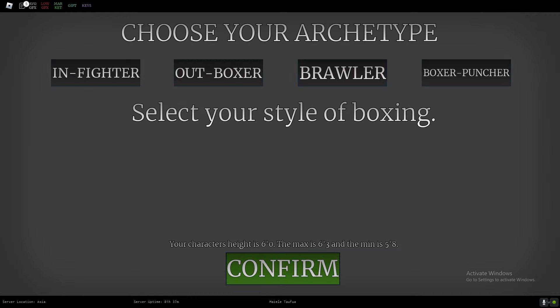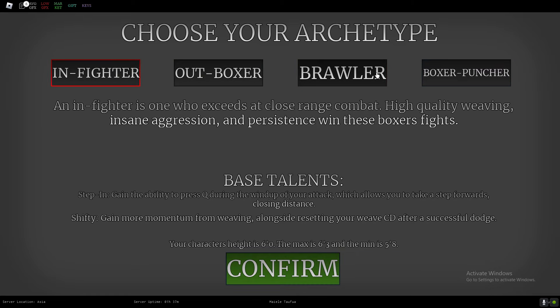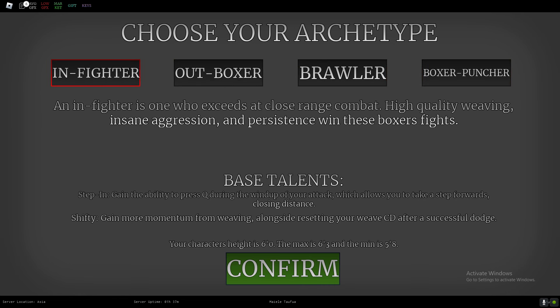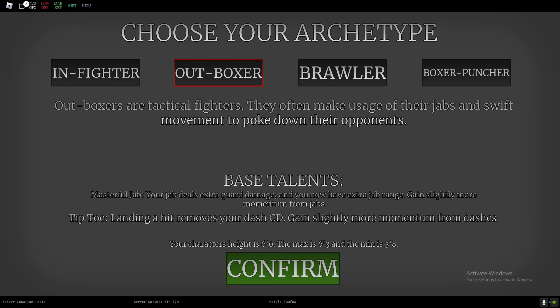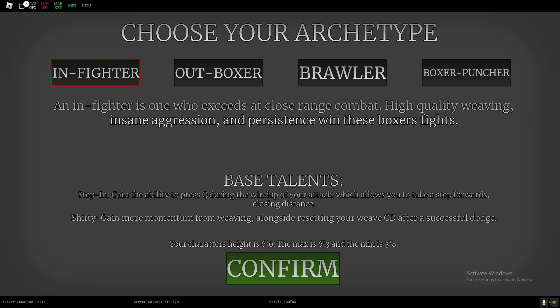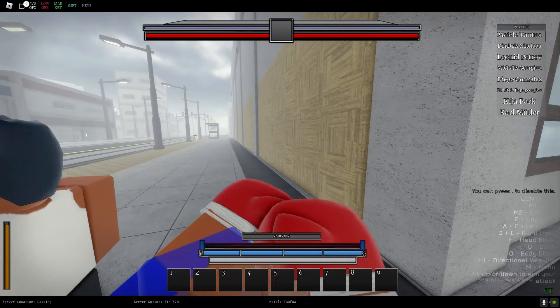Once you start, you can choose middleweight, lightweight, or heavyweight. I'm going to choose lightweight. You can choose whichever suits you. I'm going to be an in-fighter — that's close range. There's also a tactical fighter style. I prefer close range, so I'll go in-fighter. And there we go — we are now in the game.